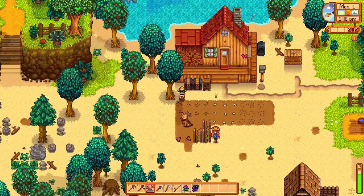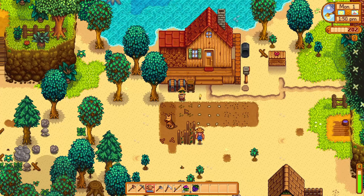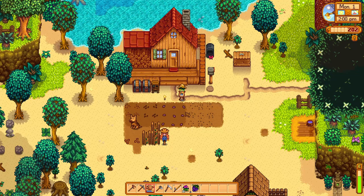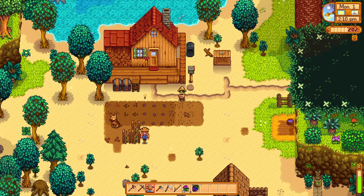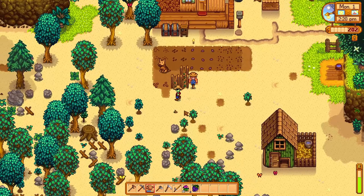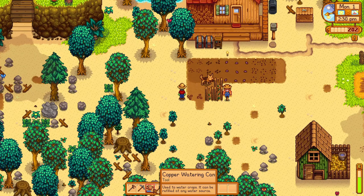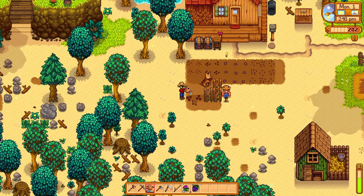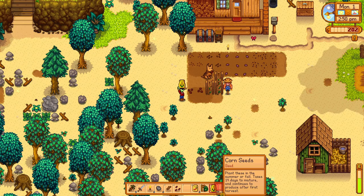We're gonna water everything while we're here. So by the way, this is a cool thing with the new watering can - we can water up to three tiles in a straight line, which is really neat. This is gonna help us a lot on the beach farm, because as we've mentioned, we can't put sprinklers on the sand. Oh, I miss having money. I never had a lot of money, but I had more. This is kind of rough, to be totally honest. I need a space for the corn. Oh, this backfired putting hops right there.